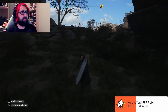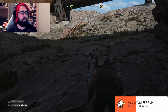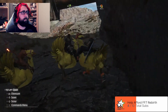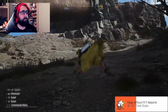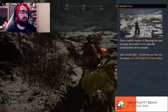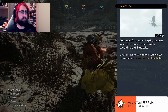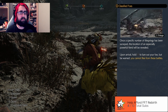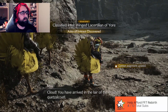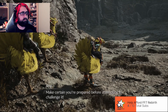Classified Intel — this seems like it's gonna be dangerous. Potentially. The location of an especially powerful fiend will be revealed. Upon arrival, trying to blow out your foe. You cannot flee from these battles. Cloud! You have arrived in the lair of the majestic Quetzalcoatl. Quetzalcoatl — make sure you're prepared before attempting to challenge it. Fair enough.